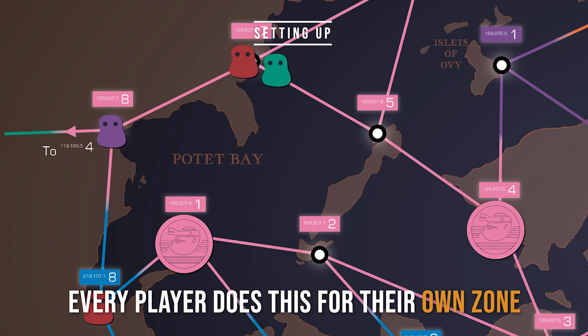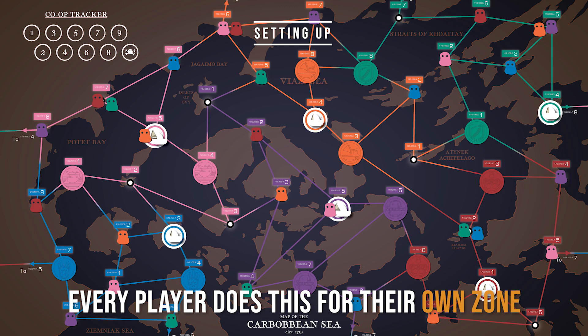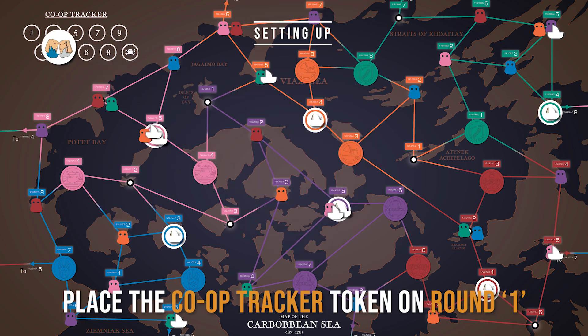You only have to do this for the chosen player colors. When this is done, roll one die for the bot ships and place a bot ship on all corresponding nodes. And finally, place a co-op tracker on round one.